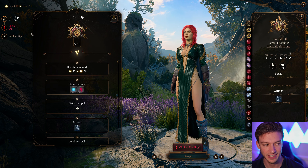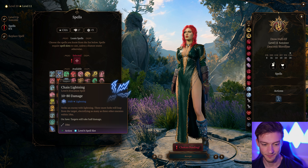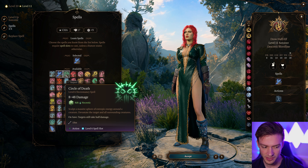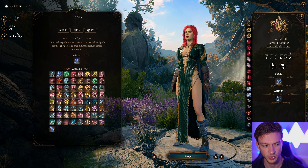At level 11, this is where we get the best spell we could get: Chain Lightning. This is a nature-based spell, so I think it works very well on this build. Circle of Death can be okay if you want to use the Necromancy Staff, but I think Chain Lightning is just the best choice here.